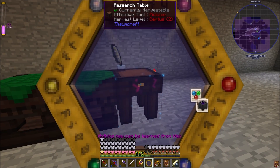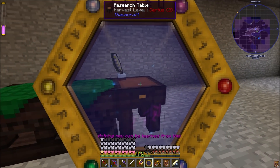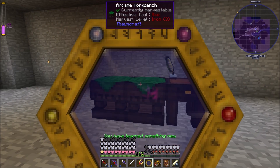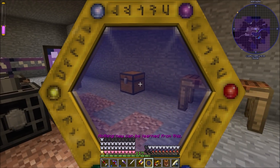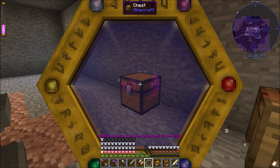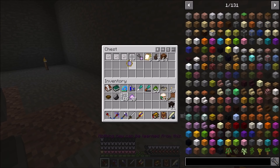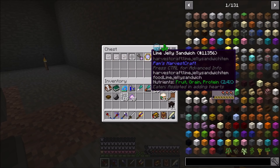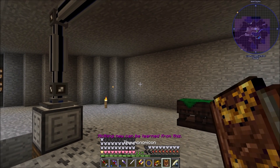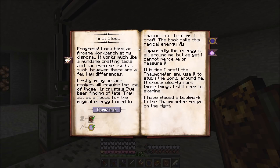Hold shift and right-click - you can see some little items just popped up and went into the Thaumonomicon picture at the bottom right. If we do it on this chest we're getting some things there - it's going through and scanning everything that's in that chest. You can do that to scan large amounts of stuff until it says 'nothing new can be learned from this.' We've completed the Observation Fundamentals - we just had to scan something with the Thaumometer.